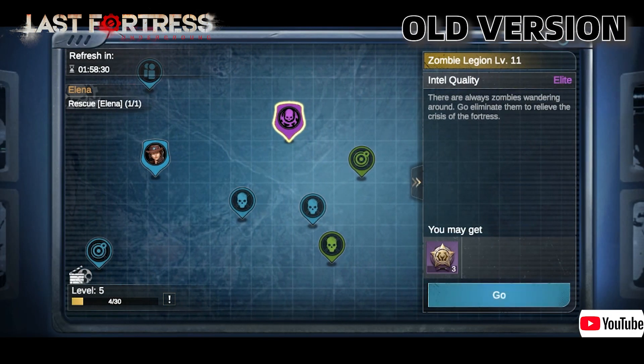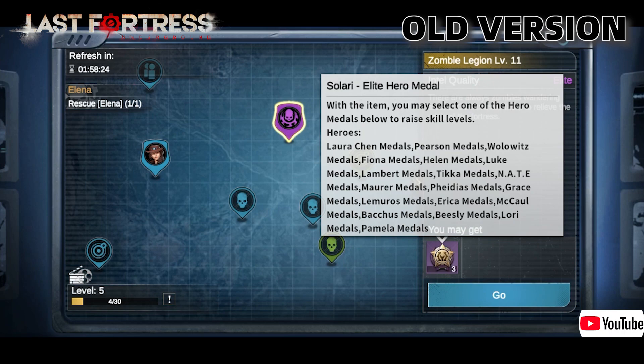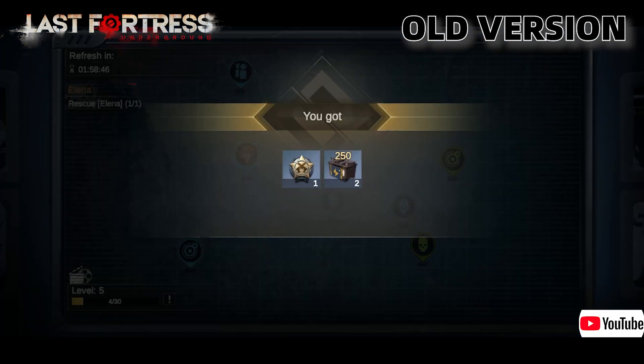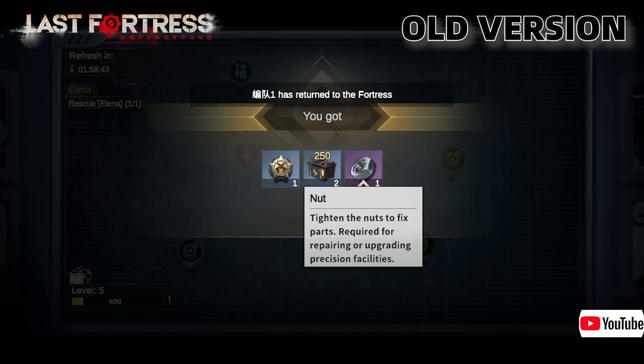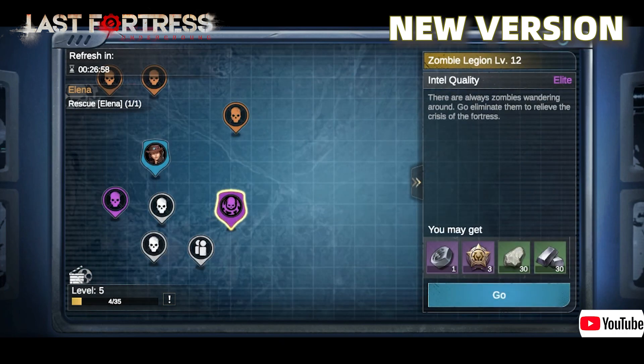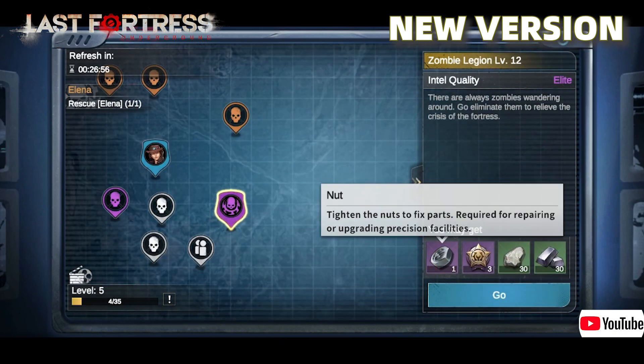As we discussed in the video on satellite nexus, at that time the reward for killing zombie armies only included hero metals, and if you wanted to upgrade the satellite nexus using screw nuts you would only get them by killing regular zombies or transporting Intel. But after this update, the reward for killing zombie armies has greatly increased with the addition of screw nuts, so now you have more than one way to acquire them.